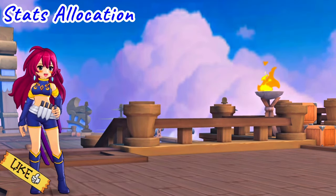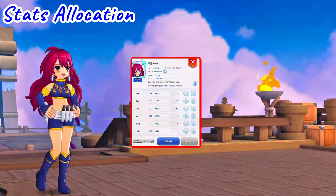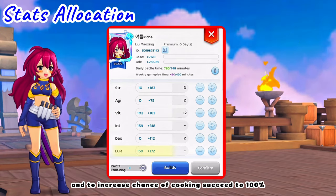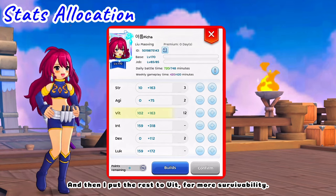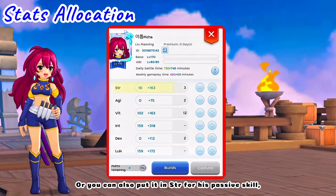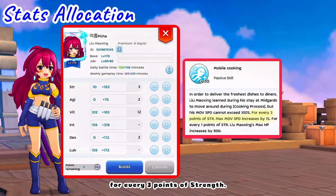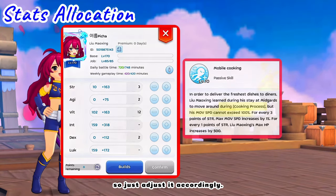For stats allocation — note that this is already with Food, Meal Bees, and Mountain Treasures buff. Max INT to increase magic attack and the shield generated from Comet Fried Rice. Then max Luck for magic crit damage and to increase the chance of cooking succeeding to 100%. The rest can go to VIT for more survivability, or into STR for the passive skill Mobile Cooking, which increases move speed by 1% for every 3 points of strength — though it cannot exceed 100%, so adjust accordingly.